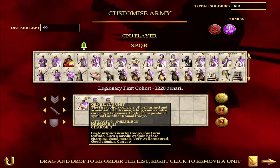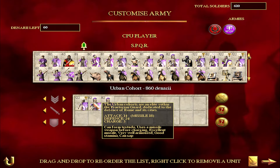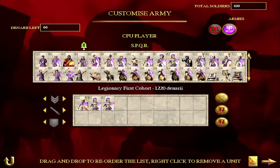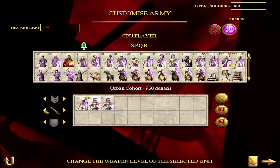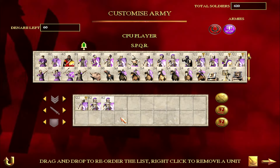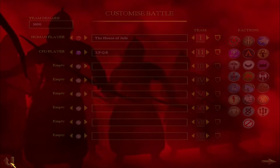For the Republic, we have the SPQR with its own first cohorts — slightly different units, it should be said — and the urban cohorts, the chunkiest of all chunky units. They have less men of course, but can they pull off a victory? Can't quite manage to spend the last bit of denarii over there, so unfortunately these guys are not going to be completely efficient, but we'll see who's going to make it out on top on the Southwater map.